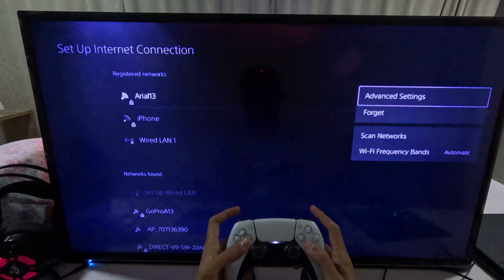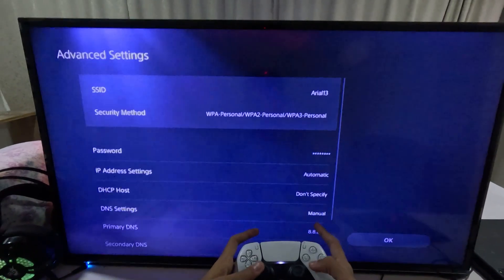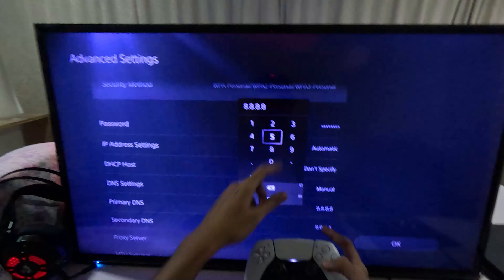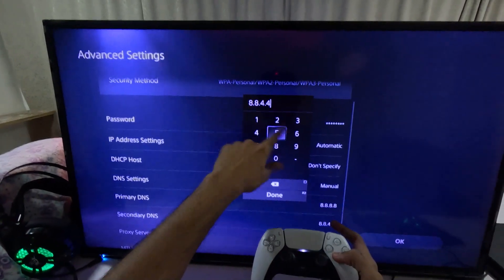On the top side, select Advanced Settings, then choose DNS Settings and set it to Manual. For the Primary DNS enter 8.8.8.8, and for the Secondary DNS enter 8.8.4.4.